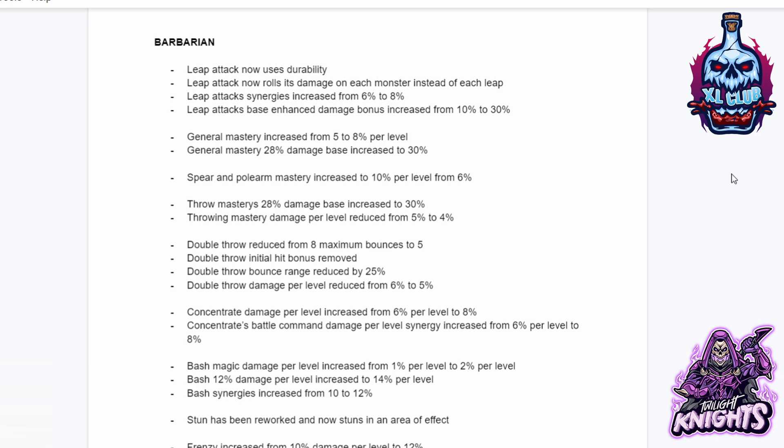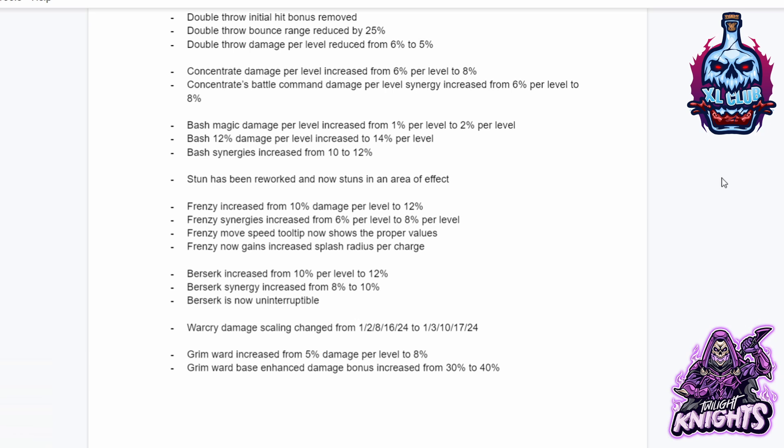Concentrate damage per level increased from 6% to 8%. Concentrate's Battle Command damage synergy increased from 6% to 8%. Bash magic damage per level increased from 1% to 2%. Bash 12% damage per level increased to 14%. Bash synergies increased from 10% to 12%. Stun has been reworked and now stuns in an area of effect. Frenzy increased from 10% to 12% damage per level. Frenzy synergies increased from 6% to 8%. Frenzy now gains increased splash radius per charge. Berserk increased from 10% to 12% per level. Berserk synergy increased from 8% to 10%. Berserk is now uninterruptible.